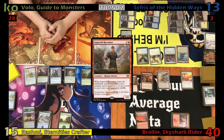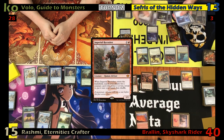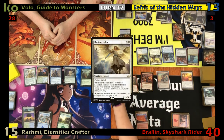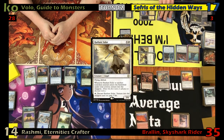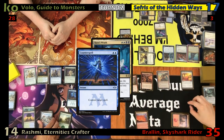Justin draws, plays a Forest, and passes. Foil draws and flashes back Unburial Rites, returning Phantasmal Image to the field as a copy of Radiant Solar, getting a dungeon trigger and gaining one life while his opponents lose one. He then swings four at Justin, taking him down to 35 while gaining three life. He then casts Kaya's Wrath to destroy the board, but gets countered by Justin with a Counterspell.